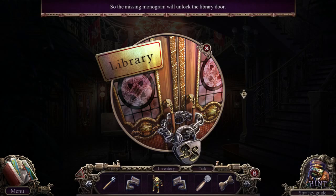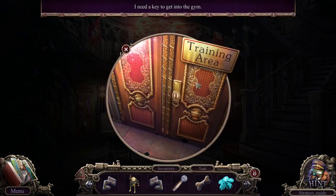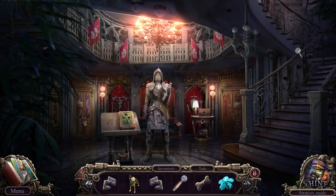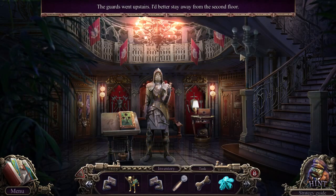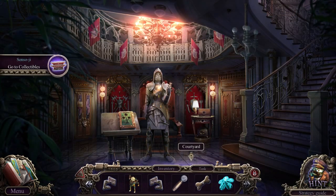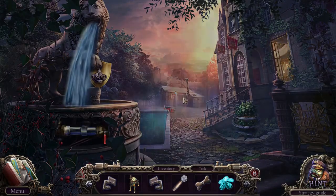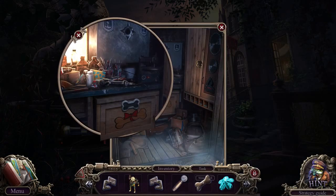So the missing monogram will unlock the library door. Training area — I need a key to get to the gym. The guards went upstairs; I better stay away from the second floor.